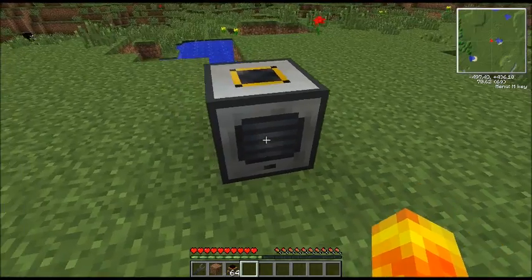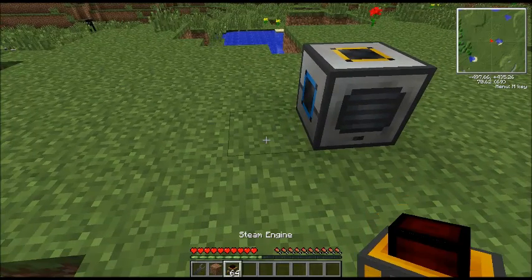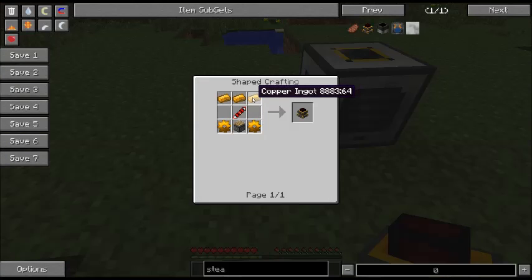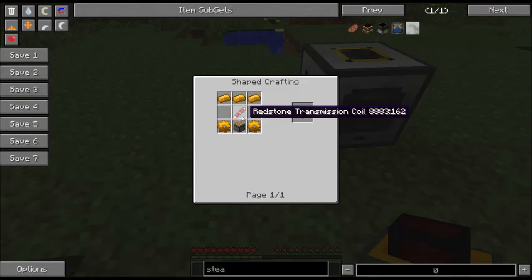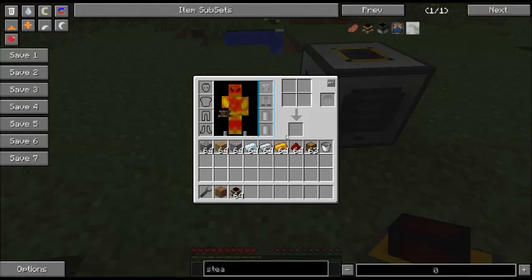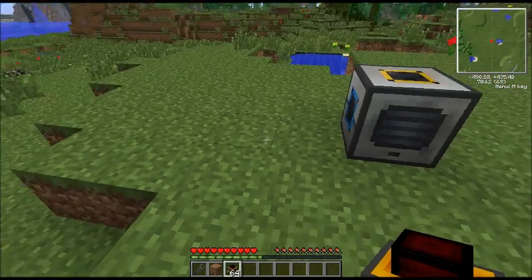Here we've got our pulverizer. First thing we're going to do is make a steam engine. Steam engines do not put out a lot of power, but they're very easy to make. Three copper ingots on the top, two copper gears, a piston, and a redstone transmission coil. The redstone transmission coil is made from one silver and two redstone. Copper gears are made by surrounding one iron ingot with four copper ingots.